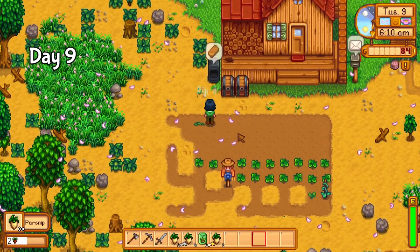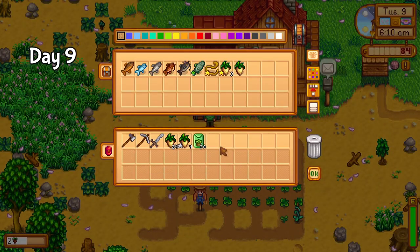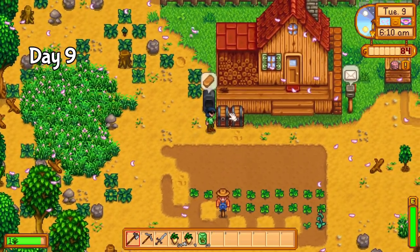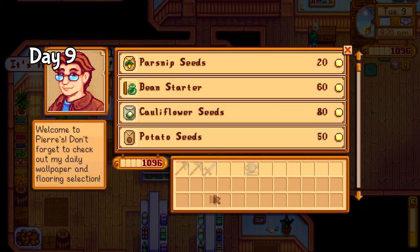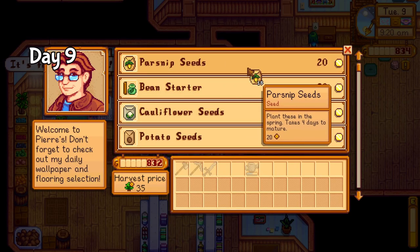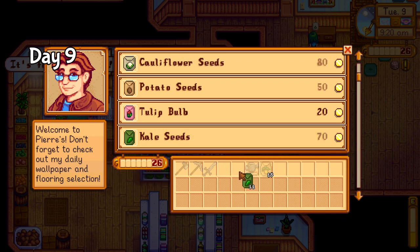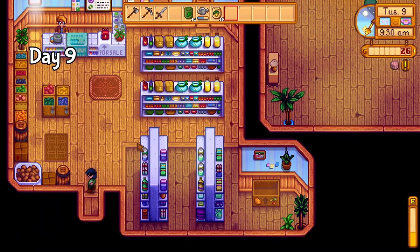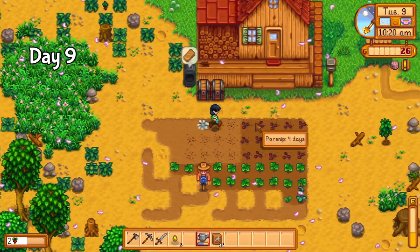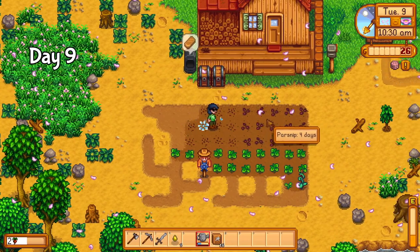On day 9, the parsnips were ready once again. At this point I had 3 gold quality parsnips in total, and things were looking up. I also obtained the first of many copper bars today, which will go towards a copper axe in the near future. I chopped down a few more trees — at this point I need sap for more fertilizer — and headed to Pierre's to purchase hopefully my final batch of parsnips, as well as some kale. I'm not sure why I didn't go with something more profitable; I think this is the first time I've ever grown kale. What's important is that hopefully this round will finish off the quality parsnips I need.